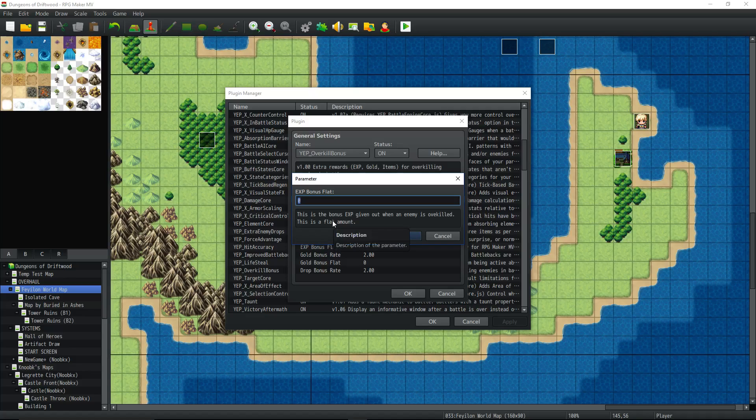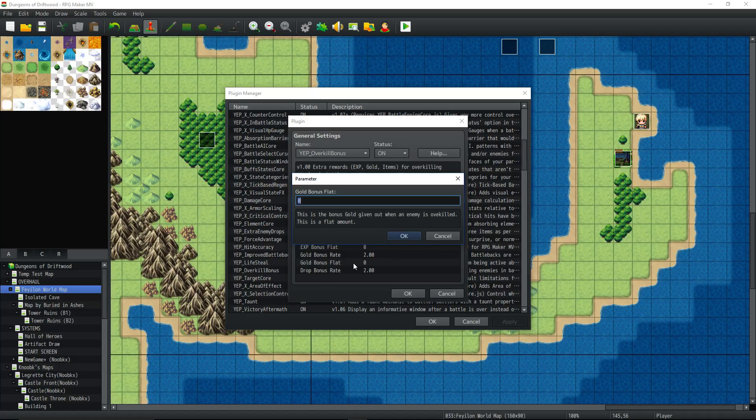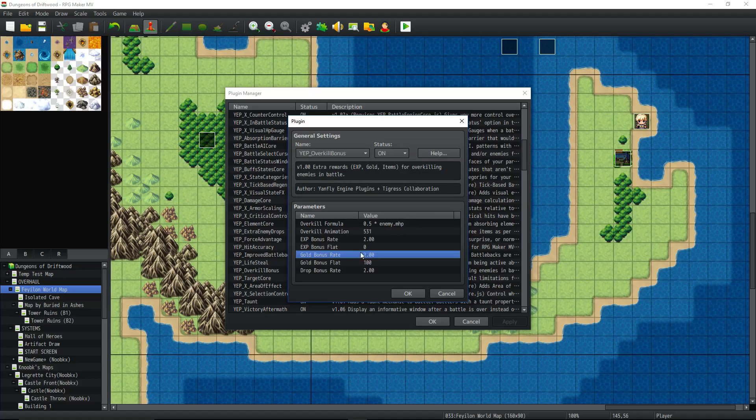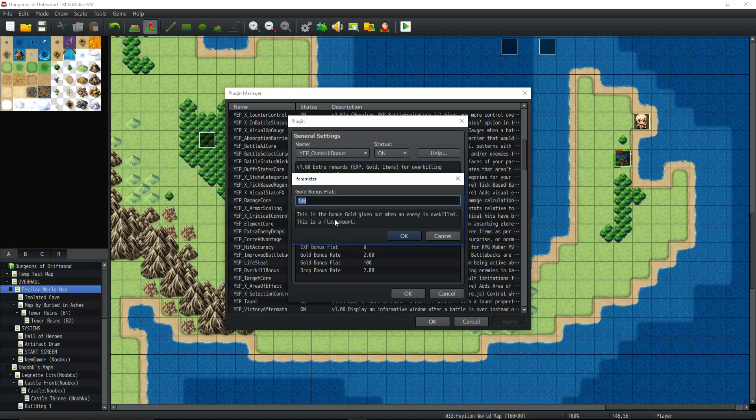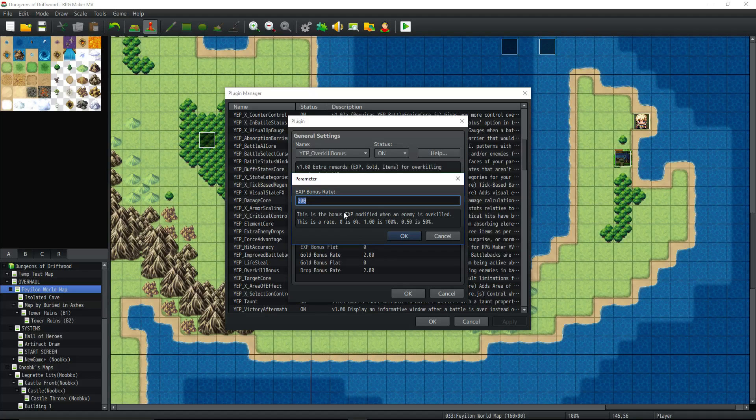The flat bonus is different from the multiplier. The flat bonus is just an extra amount added on top. So this says: the bonus experience given out when the enemy is overkilled as a flat amount — it's not percentage-based, it won't multiply. It just adds on top. So if you put 50, you're guaranteed 50 extra EXP plus whatever else it's worth. You'd want to make this an integer value, not a float — like an extra 100 EXP flat bonus on top of whatever multiplication you're adding. The same logic applies to gold: put 100 here and every overkill adds 100 gold on top of the multiplied amount.